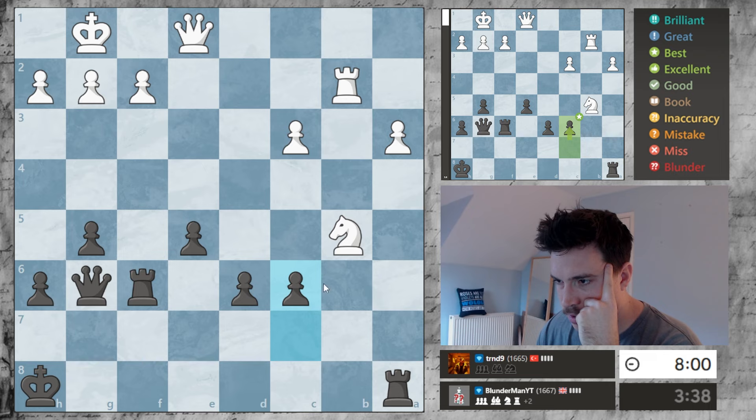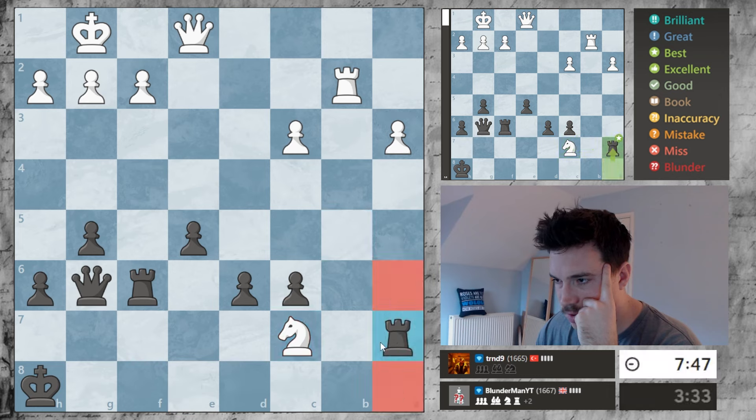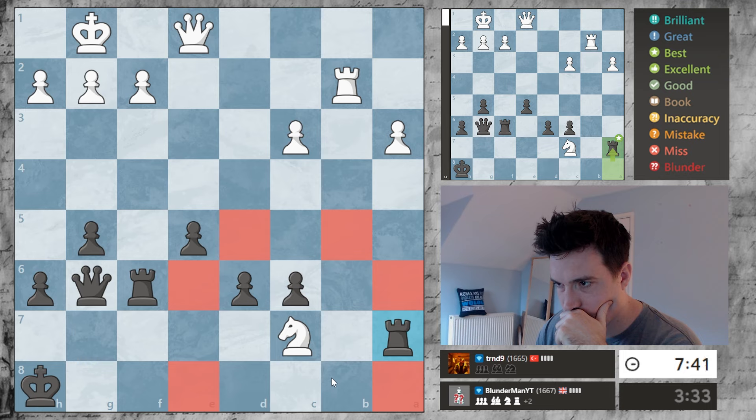Try to move with a bit of tempo. He can't take this, he can't go back, he can't go here — he does have this move, but this move we go here. And then where's he going? He can't go to any of these squares. His knight is now trapped because he got greedy grabbing pawns.